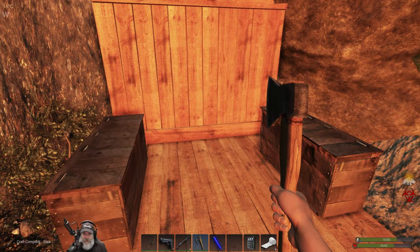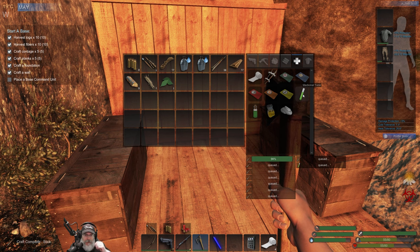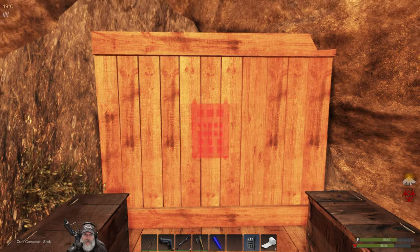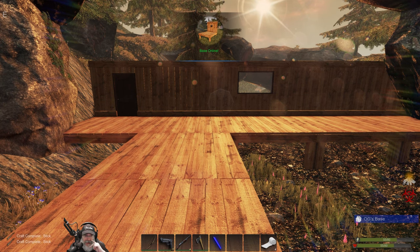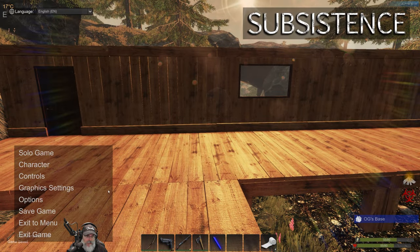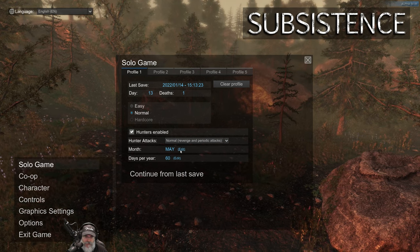All right guys it is morning and we're just finishing up crafting the remaining sticks. I also have another one of the medicinal tonics crafting - we need a total of three to make the antidote so we'll have to go check for more fish later. But as promised, here we go - we are putting up our BCU, putting it up high here and now it's in place. Base is online. My understanding is in two in-game days from now the bad guys start to show up. Let's go to the menu - we're on day 13. I've had one death so far and it is May.